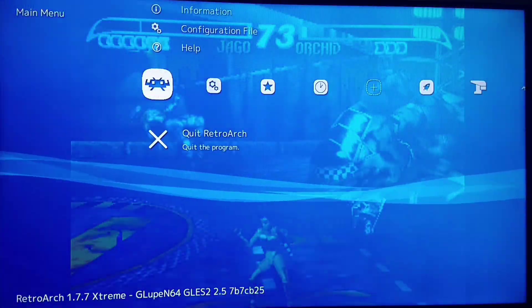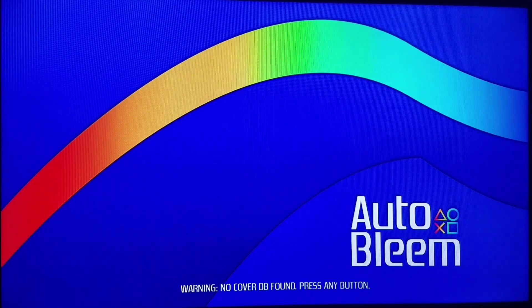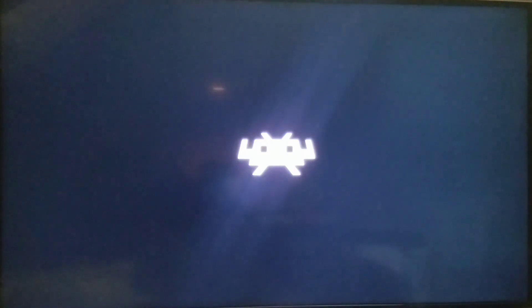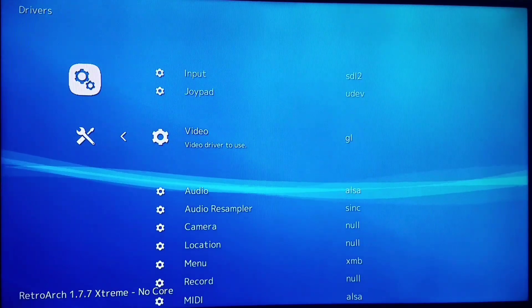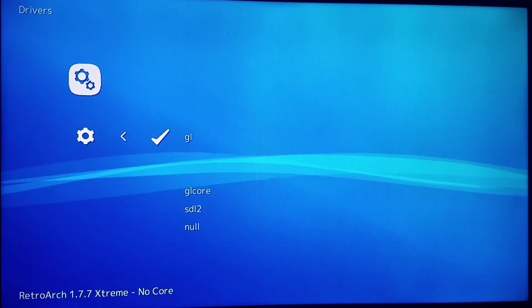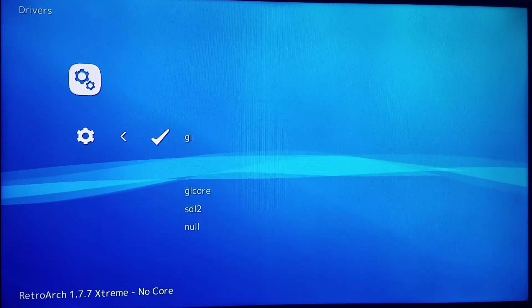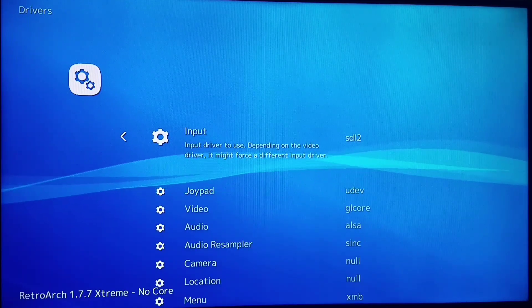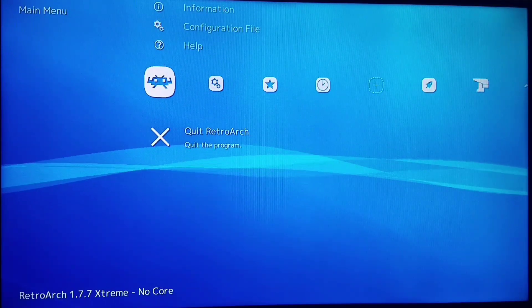Now we're going to exit out and change that driver back to GL Core. Back into RetroArch, we're going to change out the GL video mode for GL Core. Again, you can only do this on the PlayStation Classic — no content loaded, Drivers, Video, and we're changing from GL to GL Core. GL is best for Nintendo 64 so we can do the sRGB exploit for games like Killer Instinct and Paper Mario. Then we exit RetroArch.